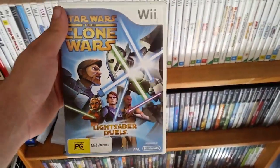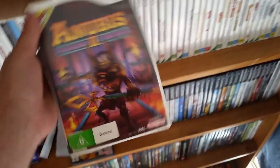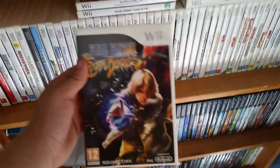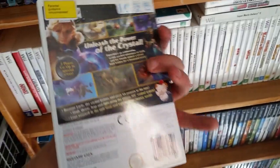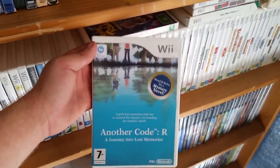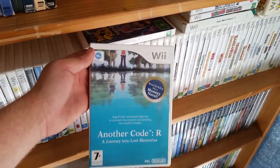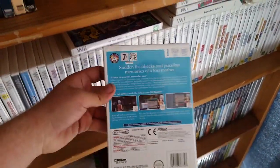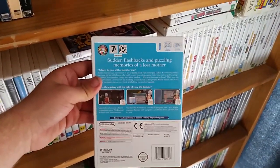Star Wars: The Clone Wars — haven't tried this one yet, got it cheap. One of the worst games on the Wii; if I ever do a culling, this one will be going. Final Fantasy Crystal Chronicles: The Crystal Bearers — haven't played it yet but it looks okay, it's a co-op game. Another Code R: A Journey into Lost Memories — really underrated, definitely give it a play if you haven't.